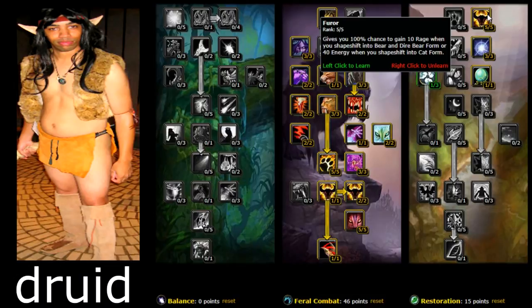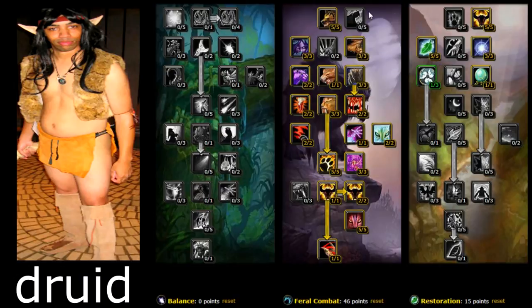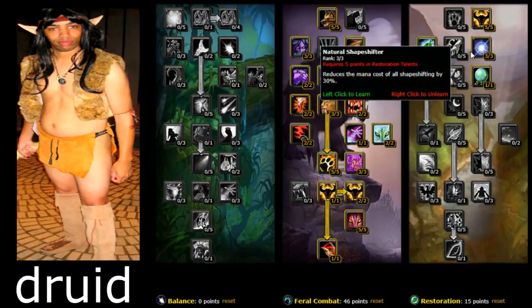At level 10, Furor gives you a 100% chance to gain 10 rage when you shapeshift, or 40 energy when you shapeshift from cat form — really important. Get that straight off the bat at levels 10 to 15, because you don't get cat form until level 20. Natural Shapeshifter reduces the mana cost of all shapeshifting by 30%. After you kill a mob in cat form you're gonna be throwing a Rejuvenation on yourself to heal, then going back into cat form — basically saving time and being mana efficient.